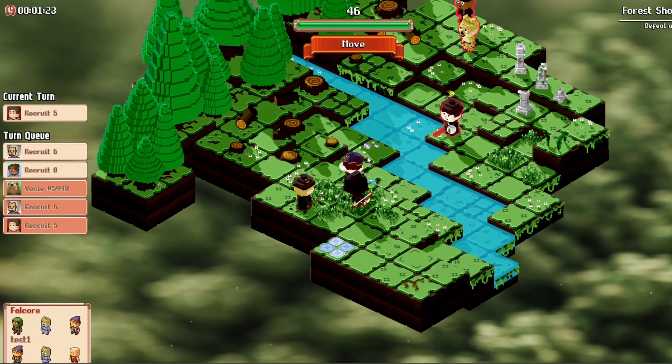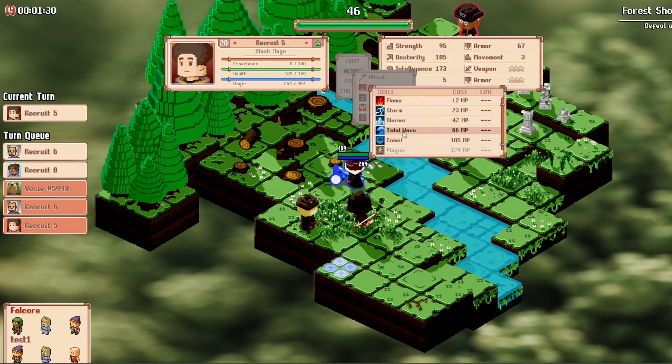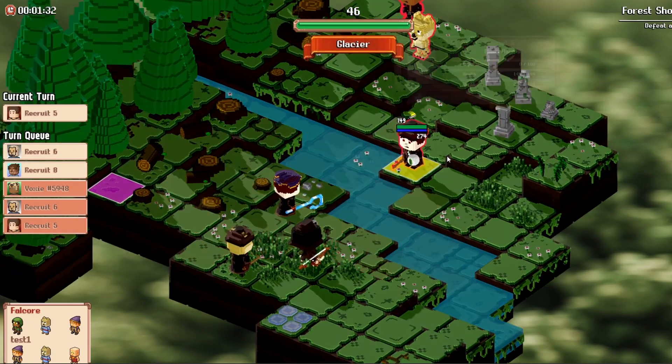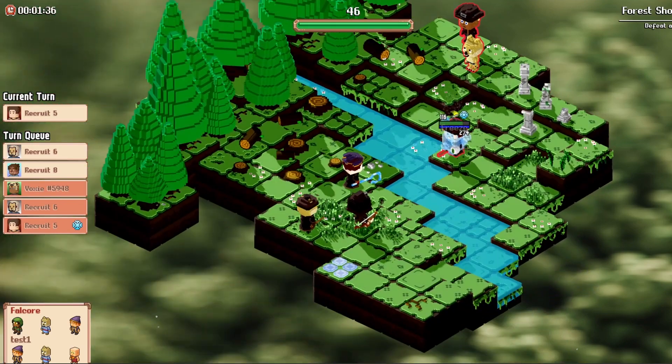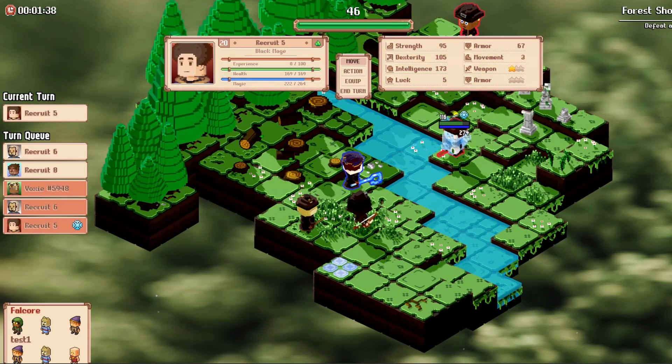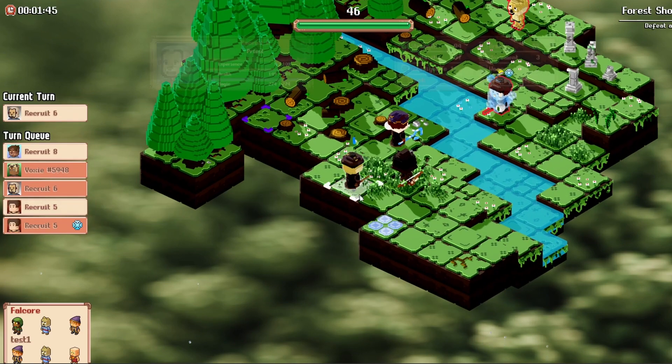An example of a turn within Voxie Tactics would be: I move this black mage towards my opponent's Voxie, and now I will perform a combat action. In this instance, we'll be using an ability — let's hit the enemy with a Glacier. This ability will not only deal good damage to my opponent, but also has the chance of freezing them and skipping their next turn. Now that I've used both my movement and combat action, my turn will automatically end.